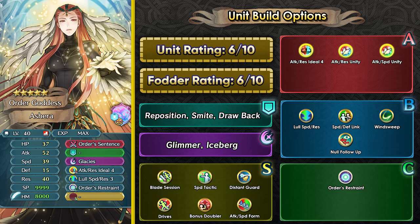Ashera's fodder is nice with Attack Resistance Ideal, which is still a pretty rare skill. You can use this with Hilda, the FE4 version in the Grail Pool, who provides the Tier 3 version. Ashera can also provide Lull Speed Resistance.